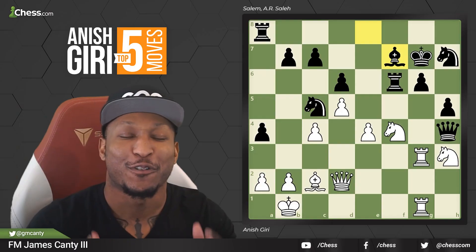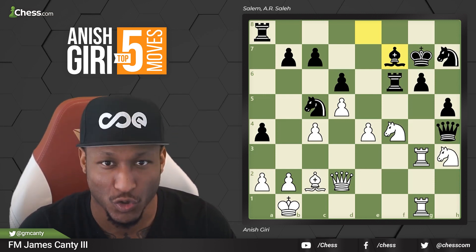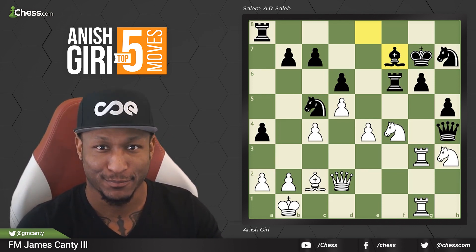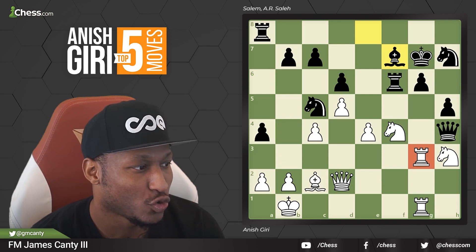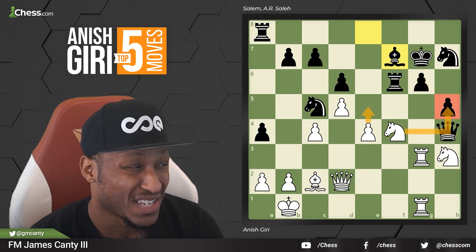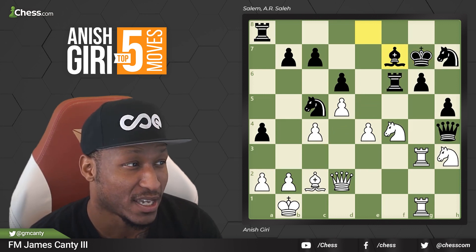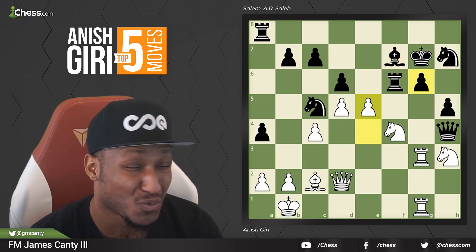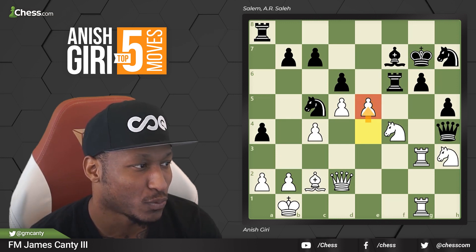Here we go with number three. This is Anish Giri versus Salem A.R. Saleh, who peaked at 2690 FIDE — a very, very strong player. It's white to move. We have two rooks doubling on the G-file. You have Knight takes G6, maybe an eventual sacrifice, or Knight takes H5, E5, Queen C3 — so many things you can do here. It's very scary for the black position with a weak king. The move from Anish Giri after Bishop F7 was E5 — open up the bishop line. One of three moves from the engine; Queen D4 and C3 were also given. E5 was actually super strong and very practical.